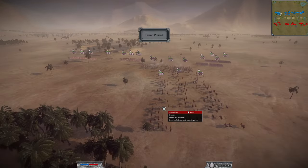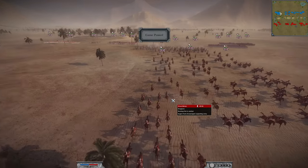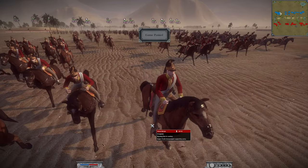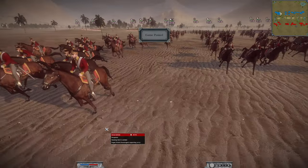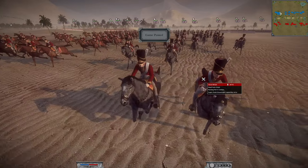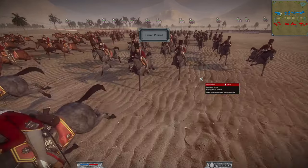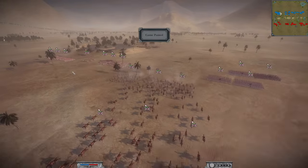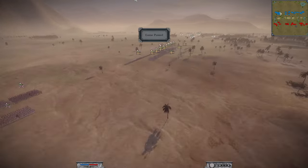His cavalry is very elite: two units of dragoons wielding their claymores, and the Royal Scots Greys — a hugely strong heavy cavalry unit. He is led by a standard general's staff.